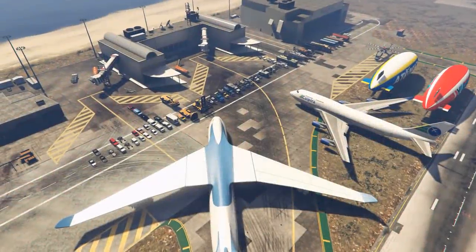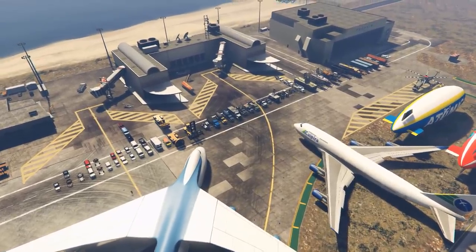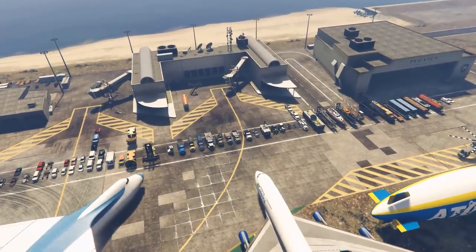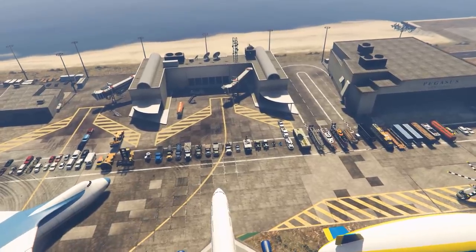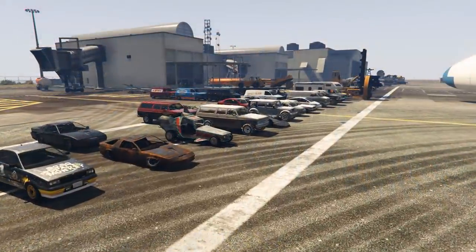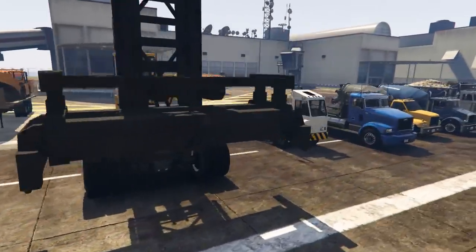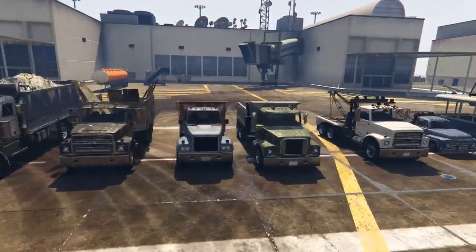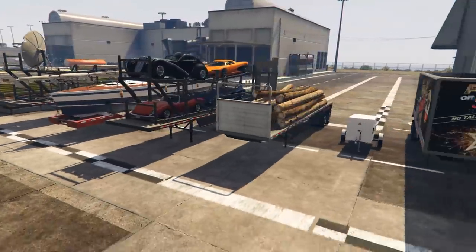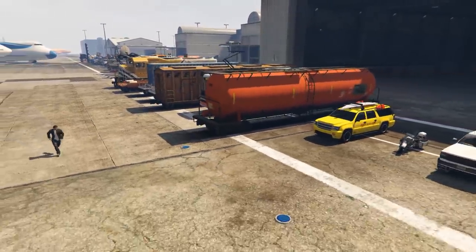Hello everyone and welcome back to another GTA Online video where today I'm going to be showing you a whole bunch of vehicles in GTA 5 and online which are either rare, hard to obtain, impossible to obtain, as well as some of the weird and wonderful vehicles that exist. I'm basically just going to start from the beginning and work my way up along the lineup. I won't be showing off every single vehicle since most of them are just special variants of already existing vehicles, such as the ones covered in snow.